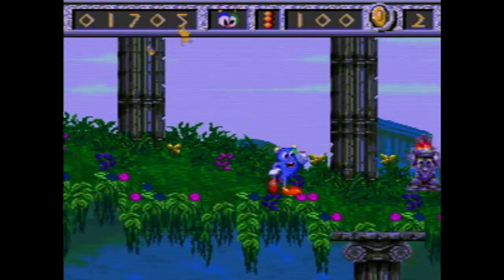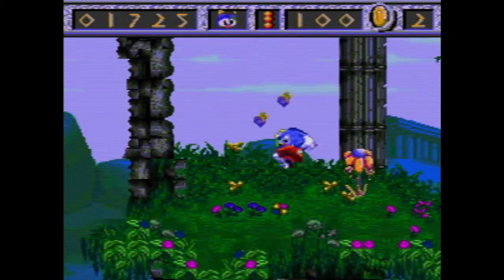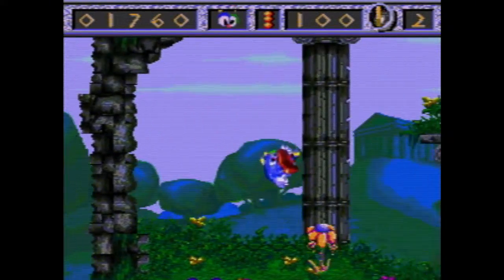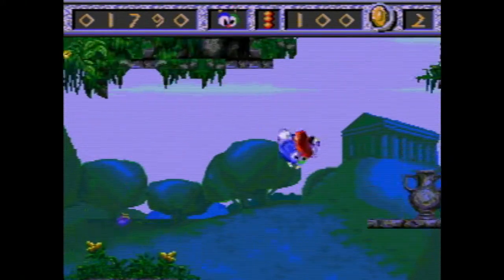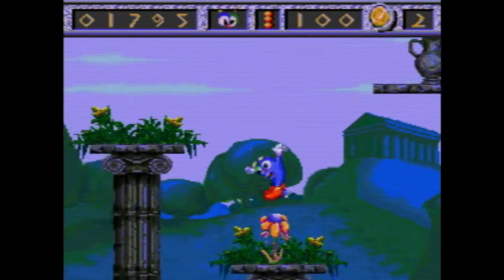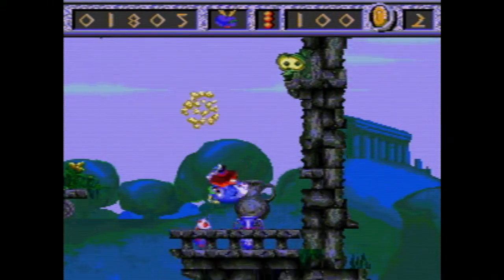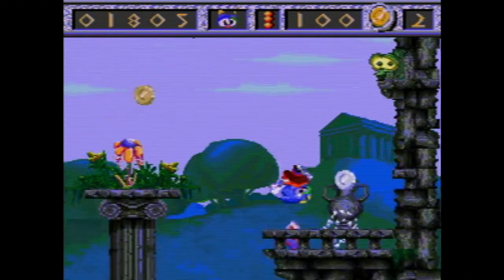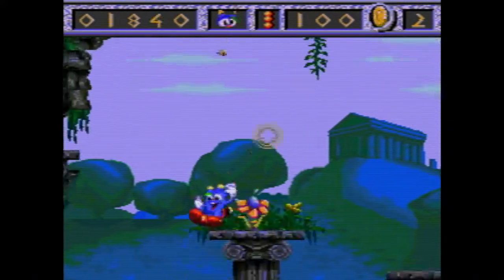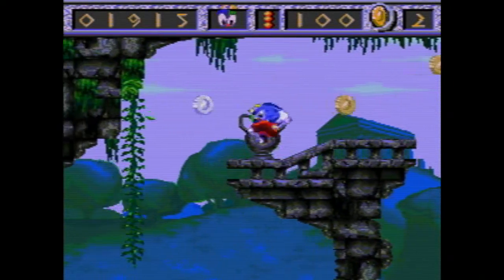I'm just not getting the vibe for the controls. I'm guessing that's a checkpoint. The flower — I wonder if we bounce on the flower. Yes, we do. I'm kind of curious if it does play differently on the Genesis. I know the other game really didn't, but we might have to check it out just to see, maybe not as in-depth as the Super Nintendo one, unless it is a lot different.